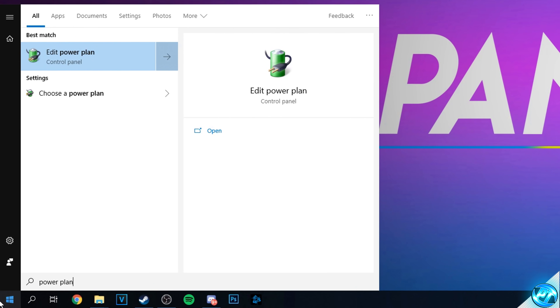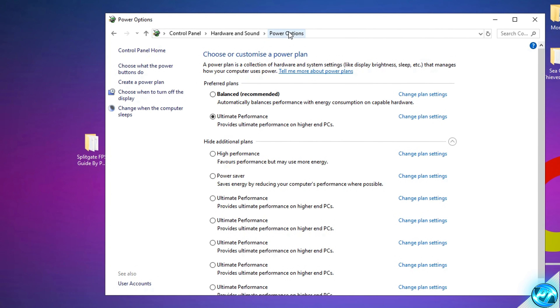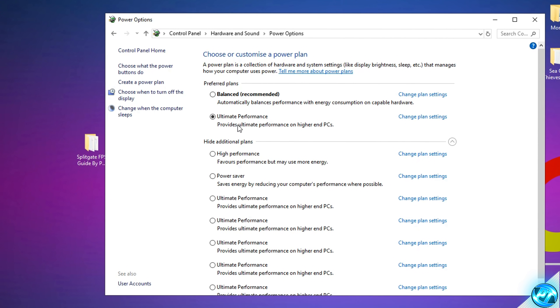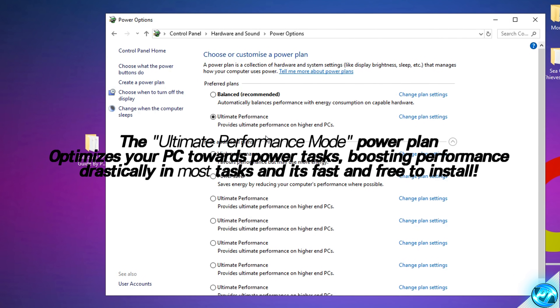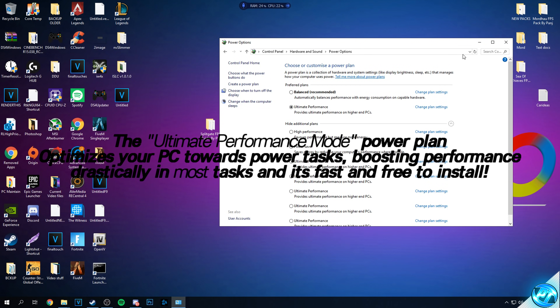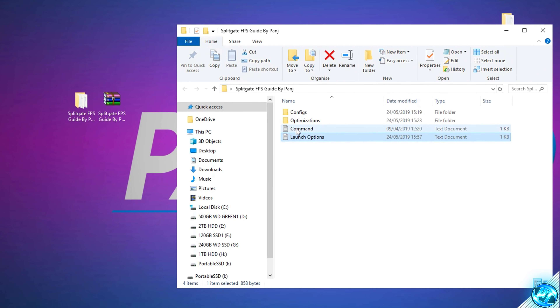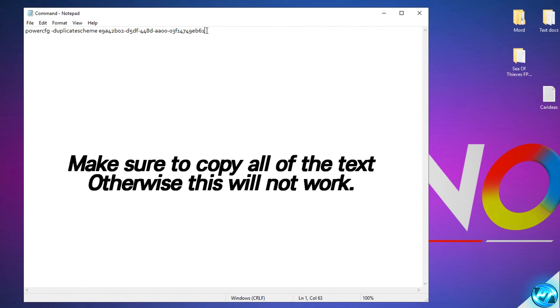Start by typing Power Plan in the bottom left search bar and click any of the resulting icons. Inside, go to Power Options at the top, then Show Additional Power Plans. You should see Balanced, High Performance, and Power Saver. To unlock the Ultimate Performance power plan, minimize Power Options, head into the FPS increase pack, go to the Command text document, and copy all the text inside.